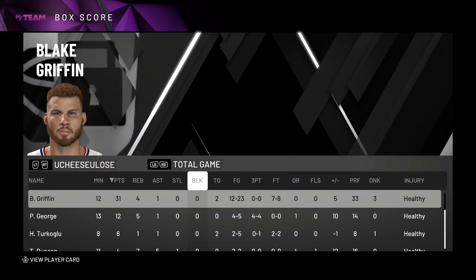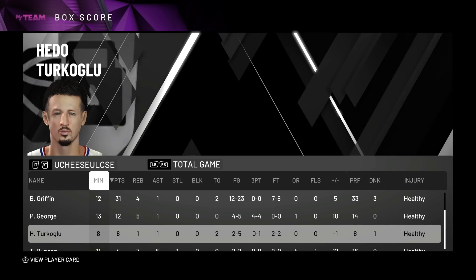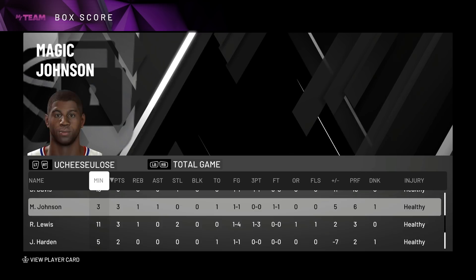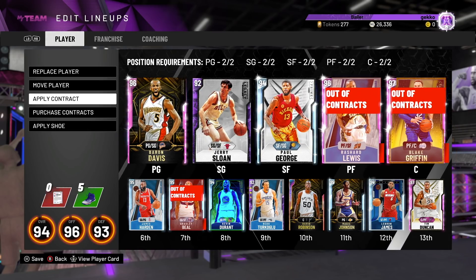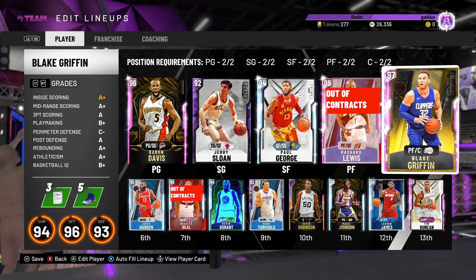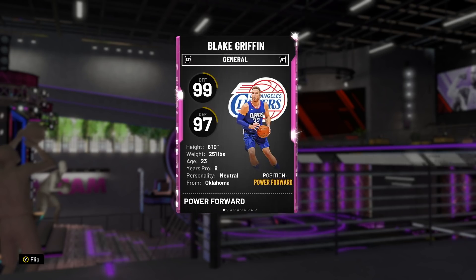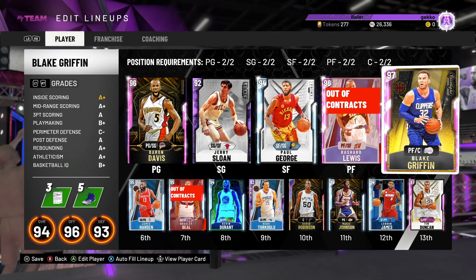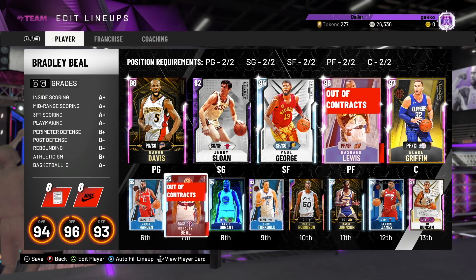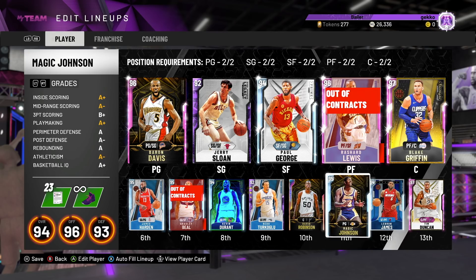In the end, Blake Griffin: over 50% from the field, two turnovers, four rebounds, 31 points, one assist, seven of eight from the free throw line. Paul George had 12, Hido Turkoglu had 6, Tim Duncan had 4, Davis had 3, Magic had 3, Lewis had 3. Blake Griffin is absolutely fantastic, unbelievable. I can see myself investing most of my MT trying to get this card on my no-money-spent account - selling a lot of players because he's that good. He's without question a top 5 card in the game, you could argue top 1. He's similar to Giannis, he's Tim Duncan with ball handling. Like an unbelievable card.